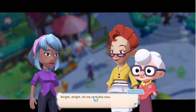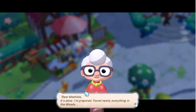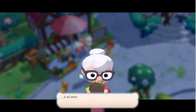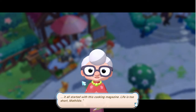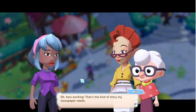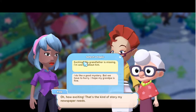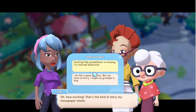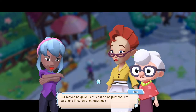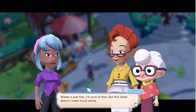Alright, let me read this now. Dear Matilda, it's done. I'm prepared. Found nearly everything in the woods and bought the rest from the Rusty Hook. And to think that it all started with this cookie knife thing. Life is too short, Matilda. That's all. Strange. Oh, how exciting — this is the kind of story my newspaper needs! My grandfather is missing — I'm worried about him. But maybe he gave us this puzzle on purpose. Walter's just fine, I'm sure of that. But this letter doesn't make much sense.